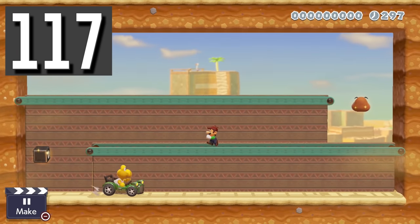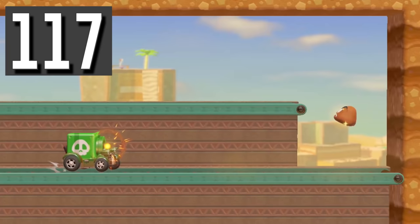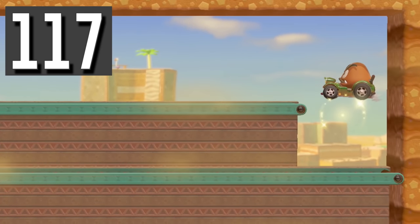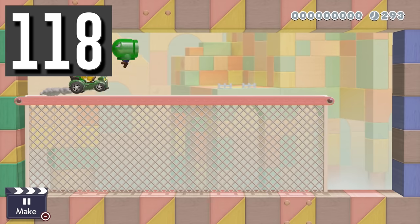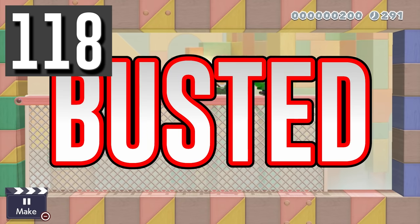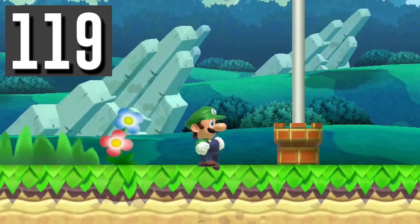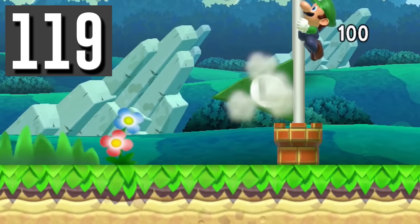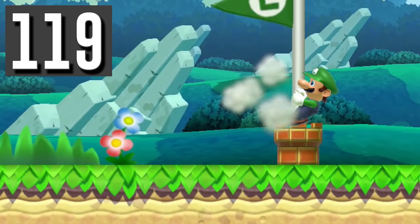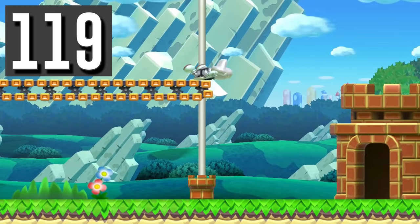Myth: Luigi cannot drive while wearing a mask. Busted. He can drive while wearing any mask. Myth: Luigi can fly with a car if he is wearing the bullet bill mask. Busted. Flying is disabled when in the car. Myth: There is no way to go through a flag ball or axe without finishing the level. Busted. You can go through by playing dead in a dry bone shell.